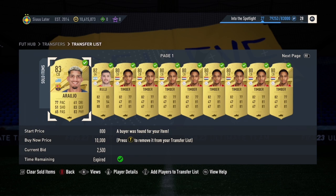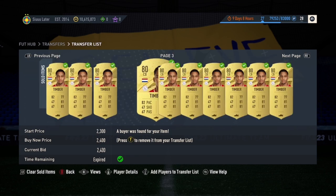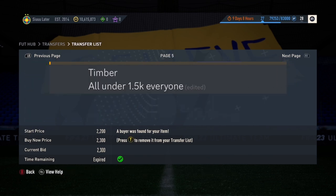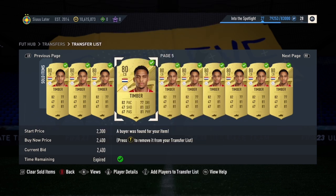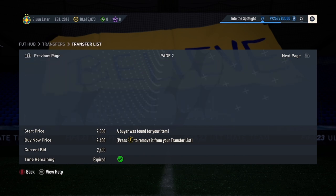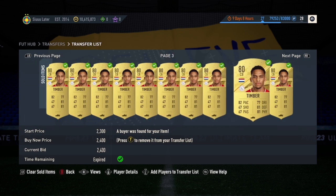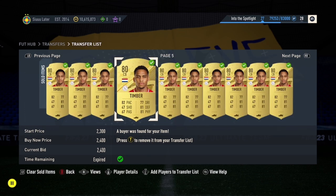The next player that's very effective — you can see in the background I did do this method. I made about 160,000 coins in literally 10 minutes, I'm not even joking. I'm going to put a screenshot on the screen of what I said in my Discord and what happened after. A good player to snipe is Timber — 80-rated Timber. He's going for about 2.5k at the moment of this recording, and he gets listed for 1.5k constantly. I think you can snipe about 10 to 15 every 5 minutes — he gets listed up that much. Very, very effective card; you can see in the background how many I did manage to snipe.